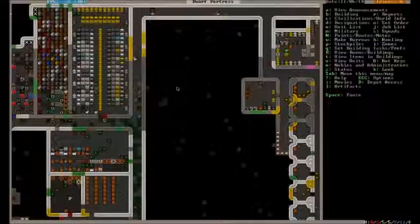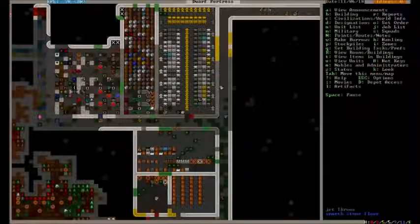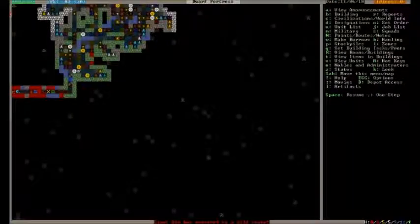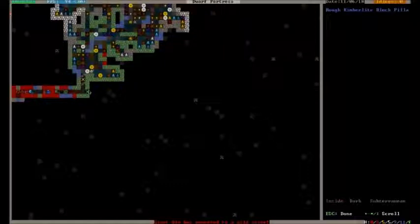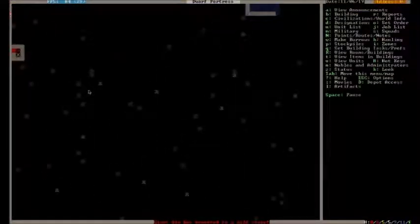Our broker is busy drinking now instead of trading, so we'll see if he gets around to that at some point. A giant ulm has reverted to a wild state — I don't really care. But it zooms down here, which shows us that we have at least finished that wall. So the caverns are walled off there.